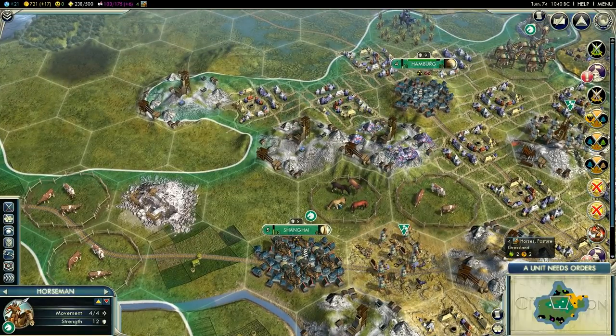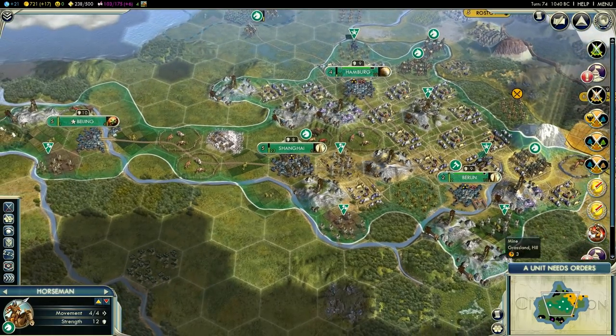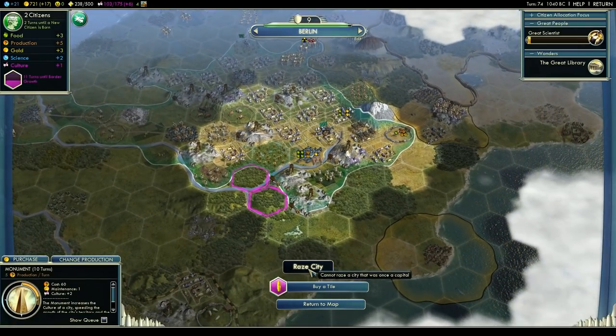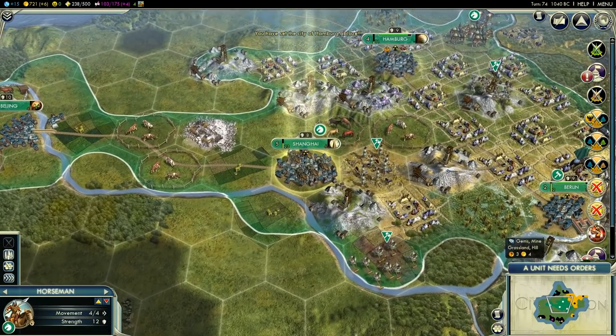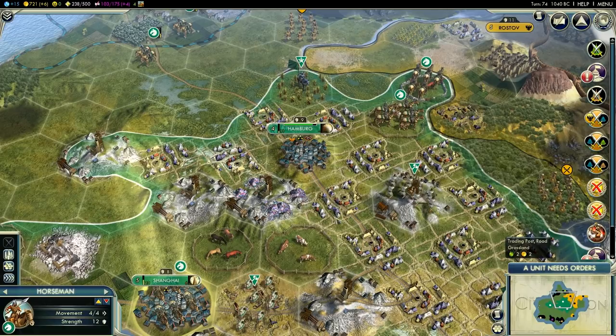So create those two cities and capture the rest. When you do capture cities, raze every city you conquer and create a new one, if you like the area, to avoid having to build a courthouse and pay five gold every turn to maintain it. You cannot raze cities that were civilization capitals. For example, Berlin — we cannot raze this city because it once was a capital. Hamburg we can raze, and we're going to start burning it. When it's down to the ground, we'll take one of our settlers and put it right in its place, or nearby if we prefer a different location.